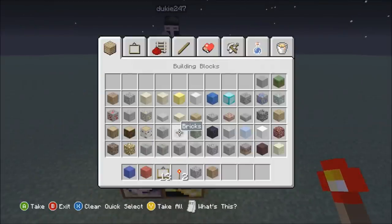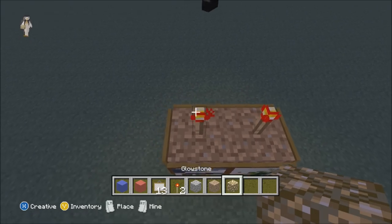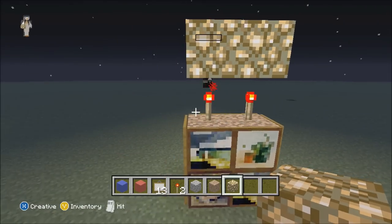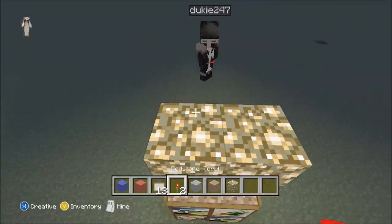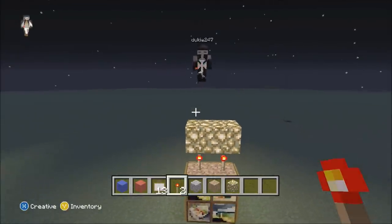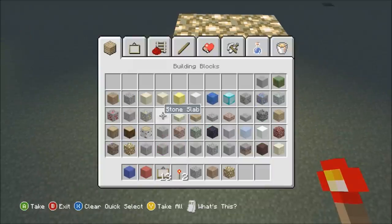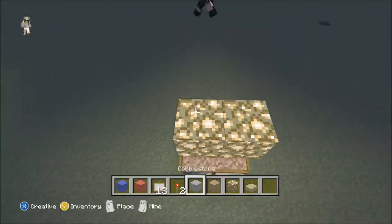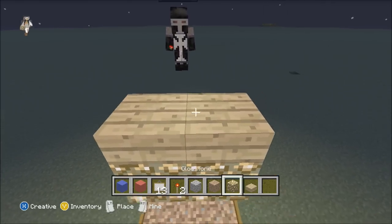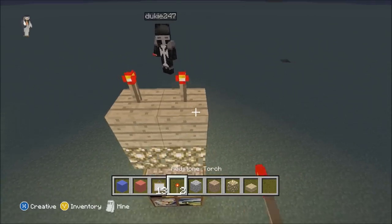Take glowstone, because glowstone's kind of weird — it's got a weird coating to it. Put it under like that. See how you can't place the torches on top of the glowstone? Well, you can't do it now, but if you take the half slab and place it there, then put another half slab on top, you can put the torches on top of the glowstone now. Did you see how that was done?